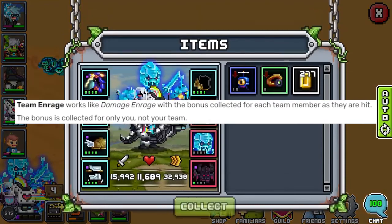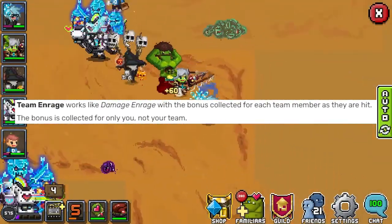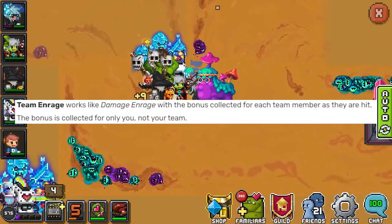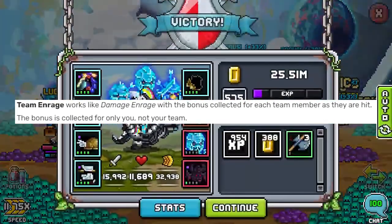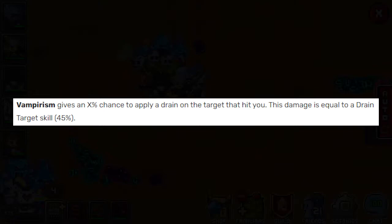Team and rage is exactly the same as damage and rage, except that the bonus triggers every time your teammates get hit — not just you — but only you get the damage and rage.